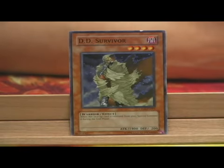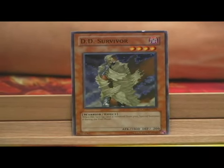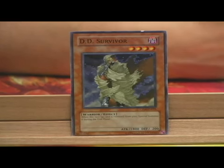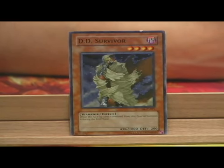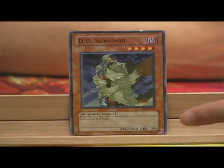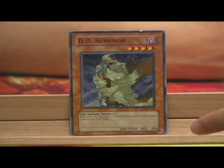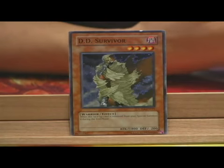1800 attack is enough to weather some of the best 4-star monsters played in the current format. You can bash them — meaning you take equal attack monsters and they destroy each other — or you'll easily overpower them. If you have Macrocosmos or Dimension Fissure out, he's going to return to your field at the end of your turn, special summoned. Which means you lost actually nothing.